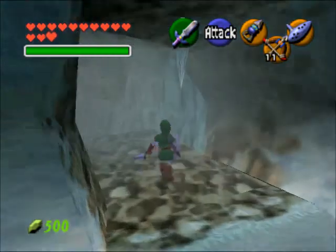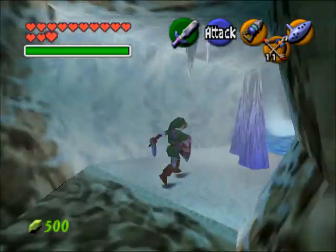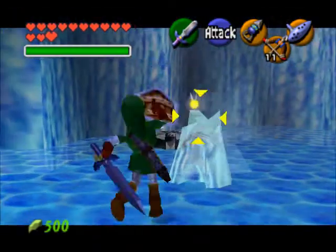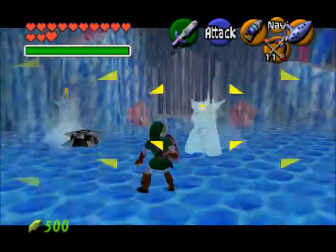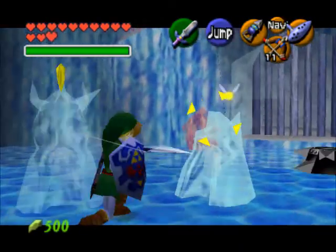You can slash the stalactites, or stalagmites — I can't remember which is which. One of them's on the top, one of them's at the bottom. Anyways, you come in here and you're going to see a new enemy called the Freezards. They're really a pain in the ass, but if you just slash them a couple times with your sword, you can defeat them, no problem.